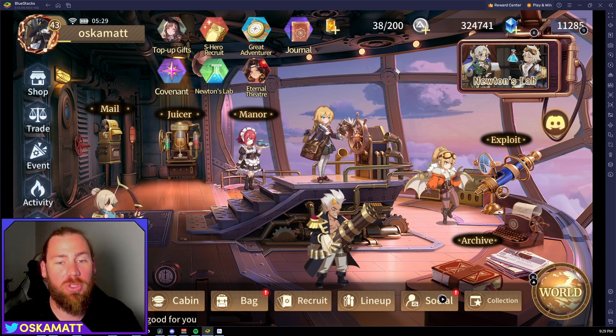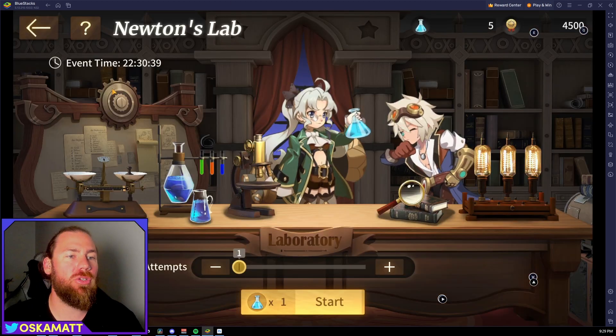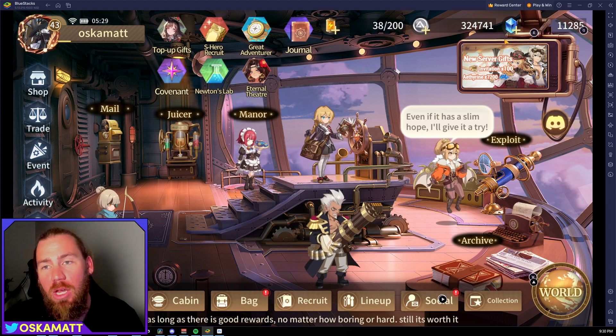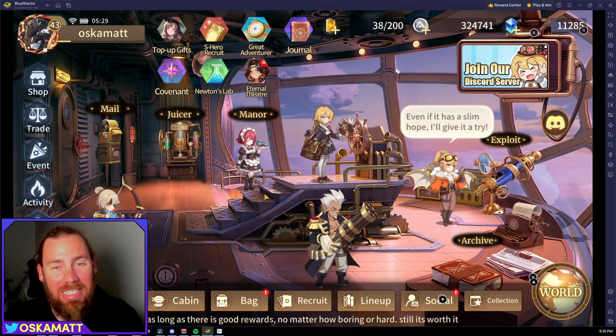There's one event that is finishing soon — Newton's Lab. There's only 22 hours left, so at the end of today's reset it will be gone. I thought it was going to stay around for ages. Make sure you go and use all of those and get the most rewards out of it, and complete all the quests.